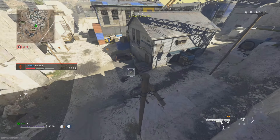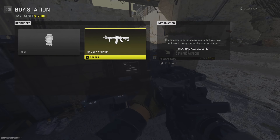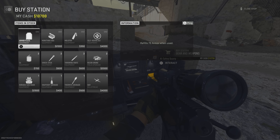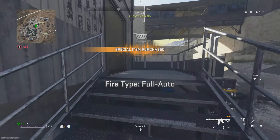Once you do finally get to the buy station, you want to then buy your custom weapon that you wish to level up. When you have your weapon, go across to the gear tab and simply spend all your money on the armor plates. It will give you XP every time you purchase them, and all of that XP will be going to the weapon that you hold in hand.